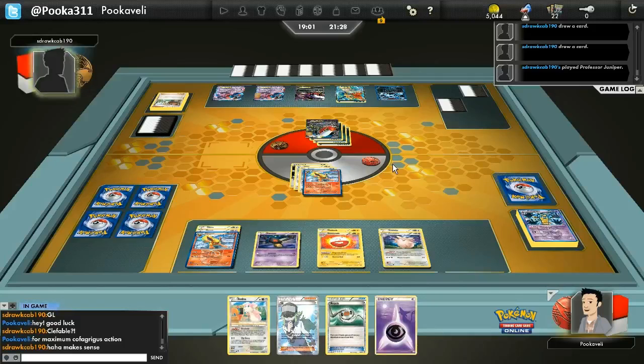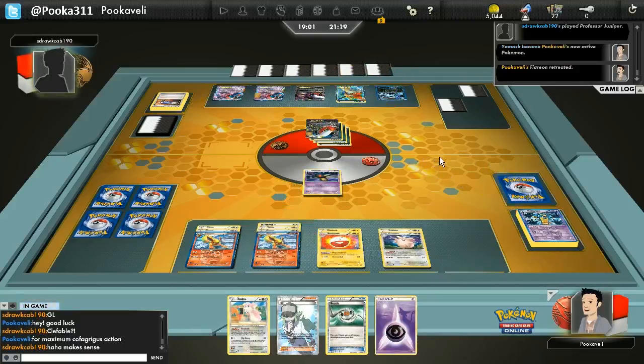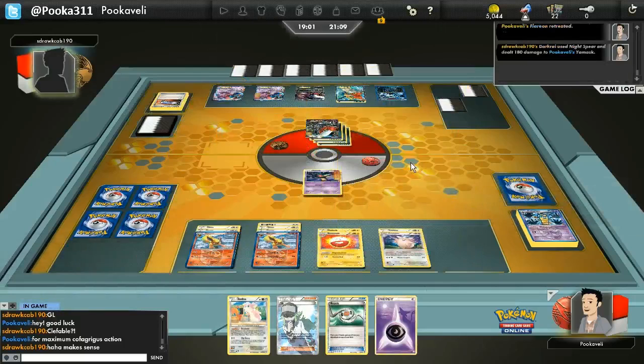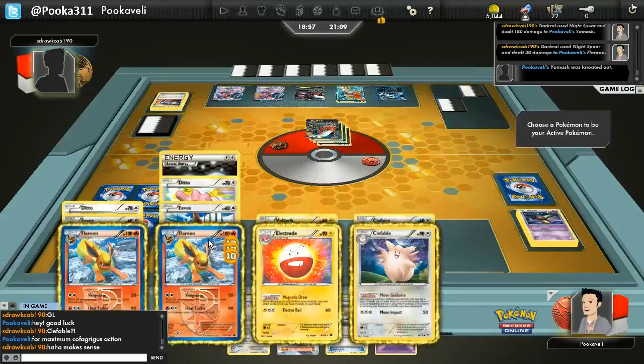This is coming down to the wire. Flareon Cofagrigus is definitely putting up more of a fight than I thought it would — I thought I would just get blown out in this game. Absol kind of wrecks this deck for two energy, and Mind Jack really puts a beating on everything. Darkrai's pretty good too. Here is the Night Spear — poor Yamask takes 180 damage since it's weak to Dark.